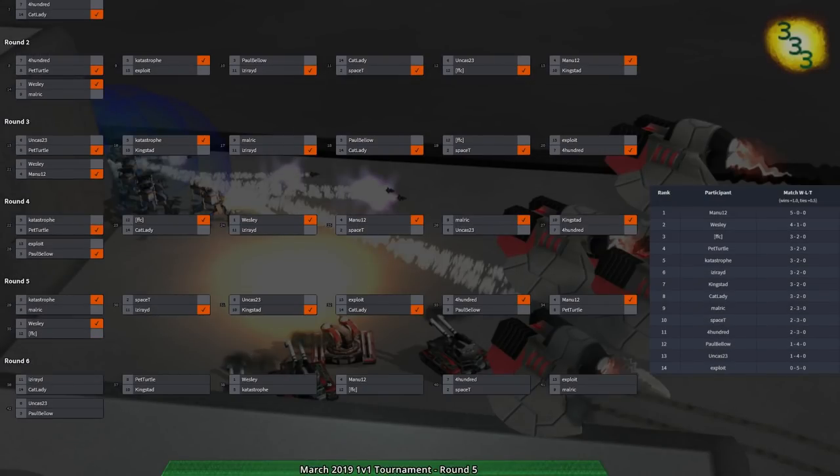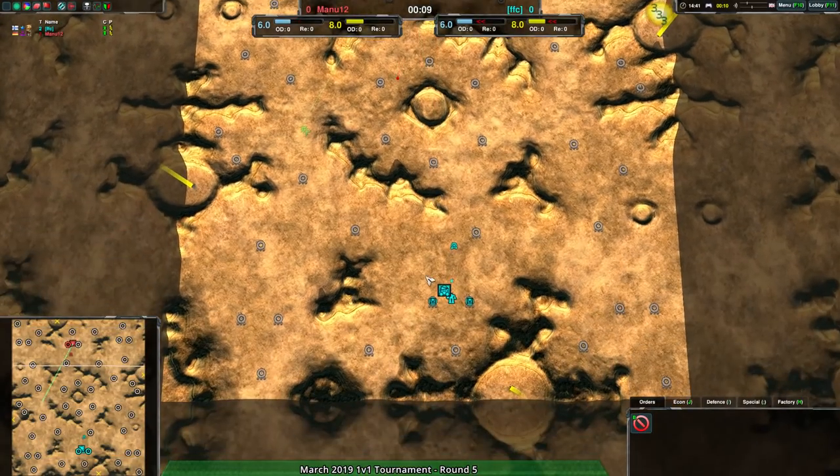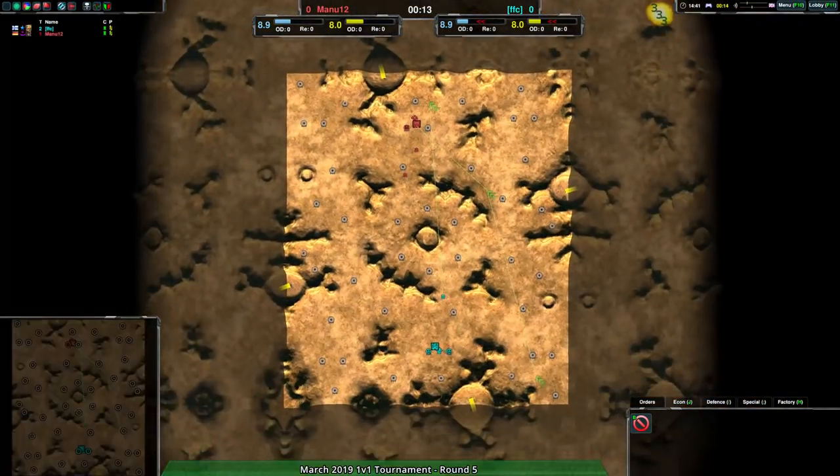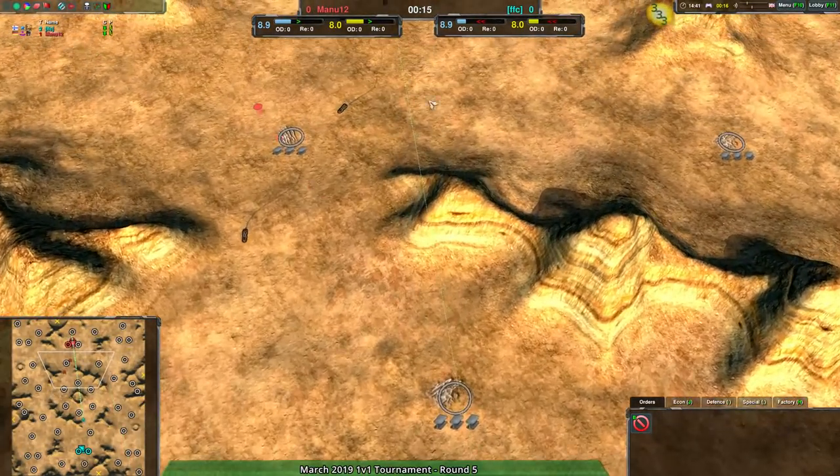Welcome back to the March 2019 1v1 tournament. We're into round six with a match between Mana 12 and FFC. FFC going for rovers, Mana 12 also on rovers, and we're on Eye of Horus, which is actually a really good map.